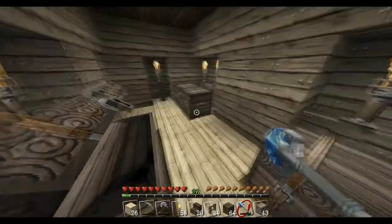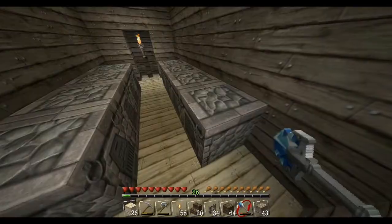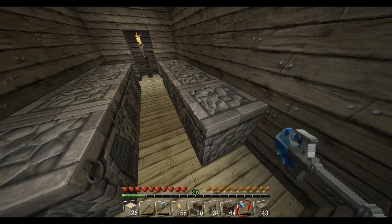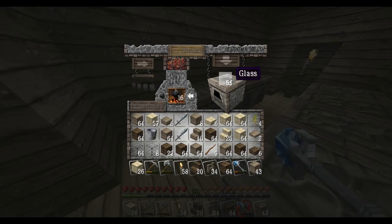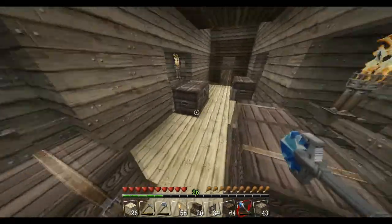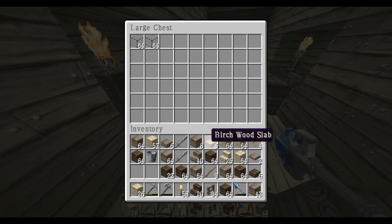Nothing too much in there. In here we have one diamond and some gold that I'm saving up — just everything I find around on my little travels. And in here we're cooking up some glass for some stuff that we're going to be doing. I've got space for that — two stacks of 64 left.